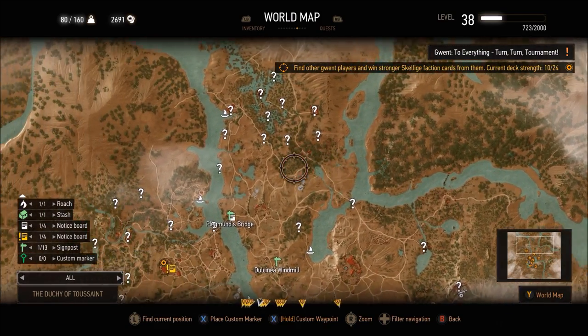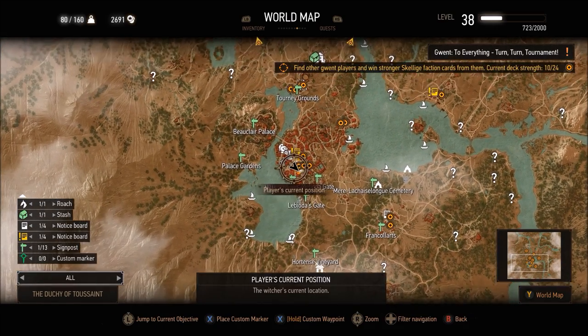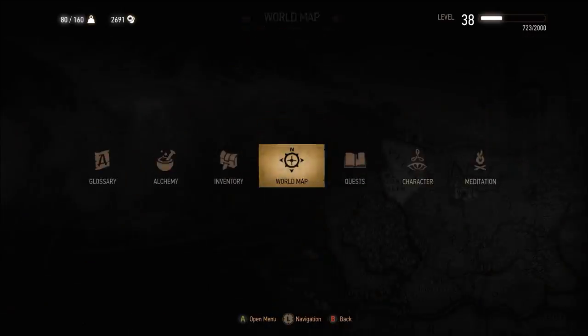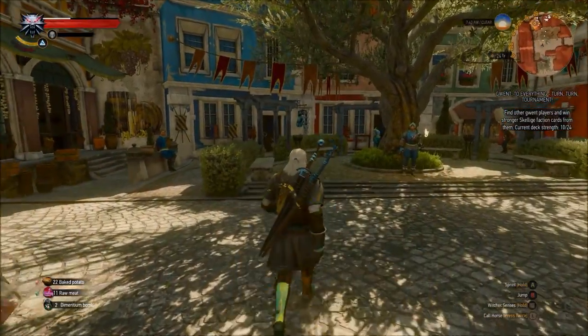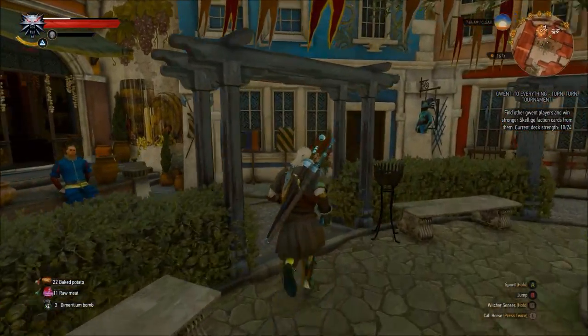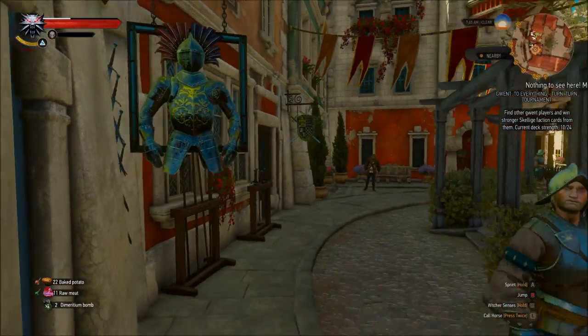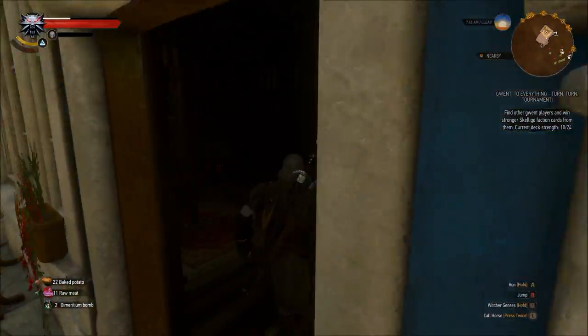Back to this video — if you look at the Toussaint map and come right here by this Nilfgaardian fast travel post, there's a certain section you want to come to right where I was at. In this courtyard there's a blue building with an armorer inside. If you go in, he is selling pieces for Roach — and yes, I know you're like, well you could get pieces for Roach before, but this is a little different.